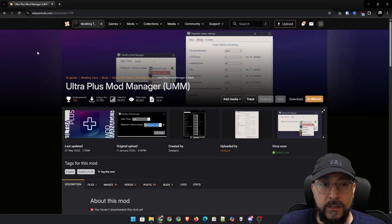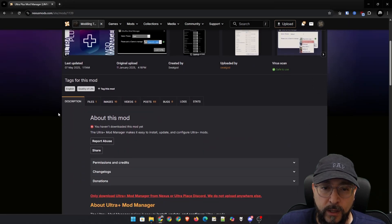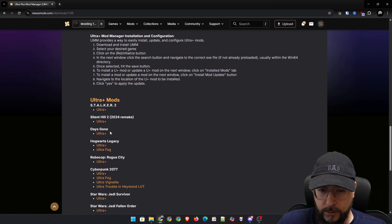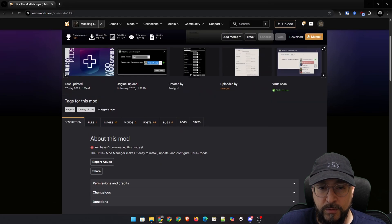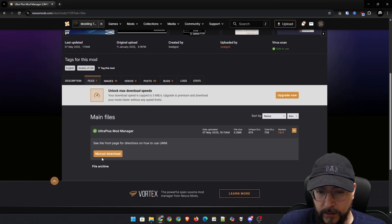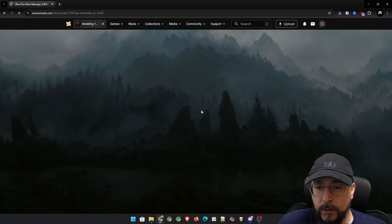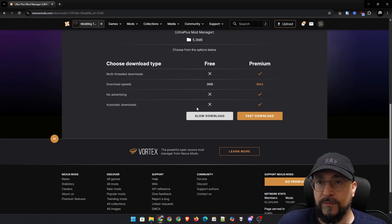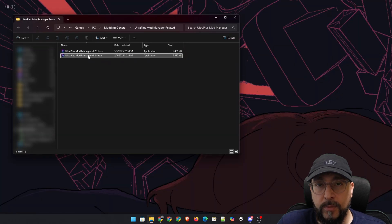As you can see, you can easily find it on Nexus Mods and read all about this mod manager on their description page. We're going to go into files and click the manual download button. Fast download if you're a premium user, slow download if you're a free user. And after we've downloaded it, we're basically just going to run the installer.